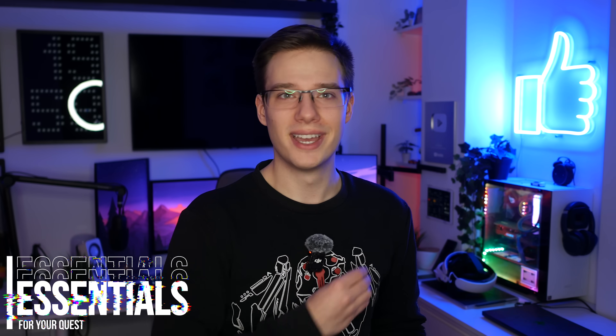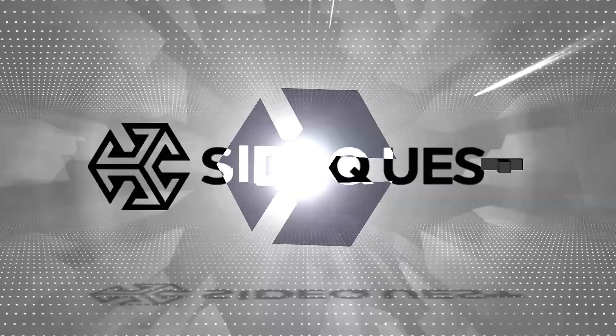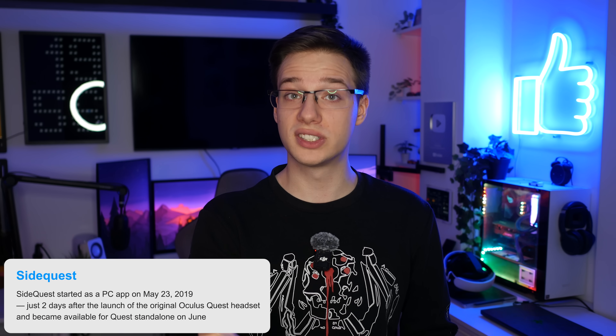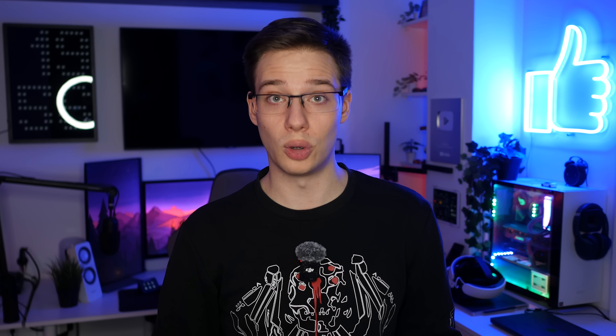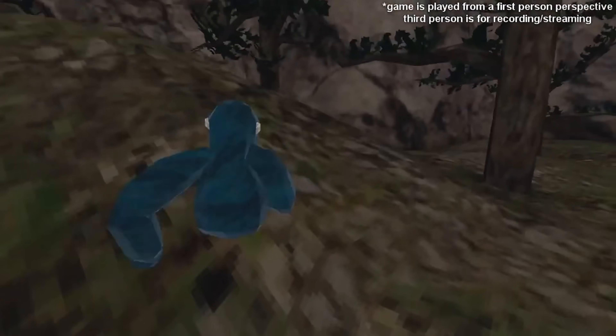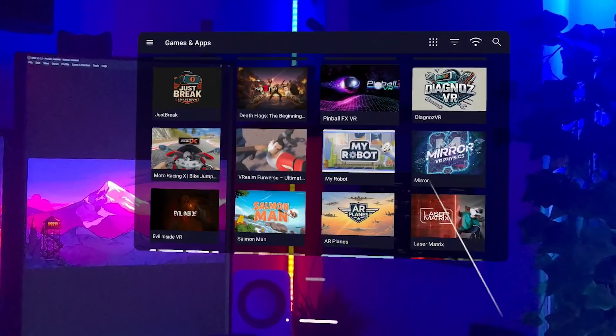That brings us perfectly into our two most essential apps. The first one up is SideQuest. In case you're not aware, there is an alternative app store for your quest, and you can actually install it on the device itself. It's called SideQuest, it's existed for a while now, and it has thousands, if not hundreds of thousands, of applications that you can get on your quest that are not available in the Meta Store. This is actually where Guerrilla Tech started. It's the safest and easiest way to browse a massive library of unofficial apps right there on your device, without having to look for them on some shady sites.